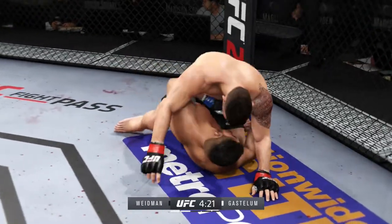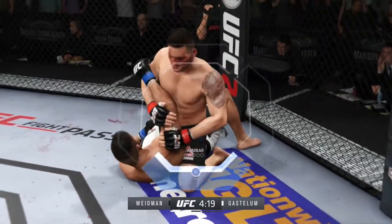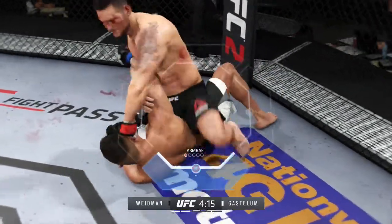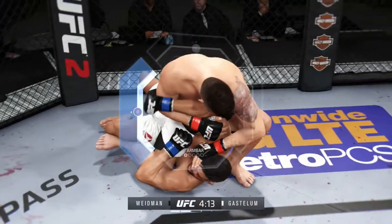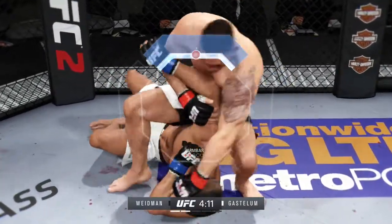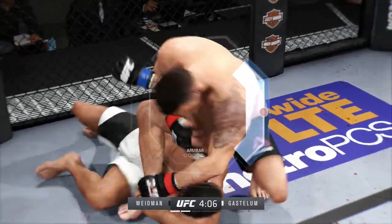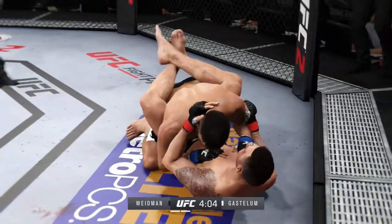What a brilliant pass right into mount — excellent job. He's going for an arm bar here. He's got the arm, now he's gonna throw his leg over. He's got that arm bar locked in. And he got it out.